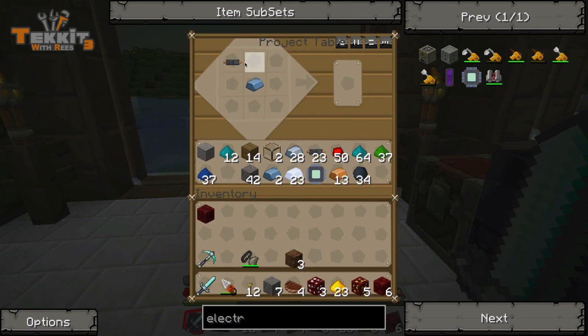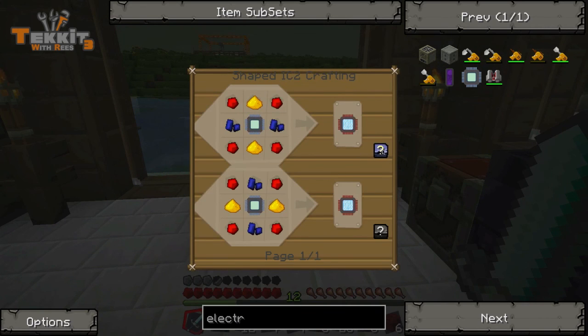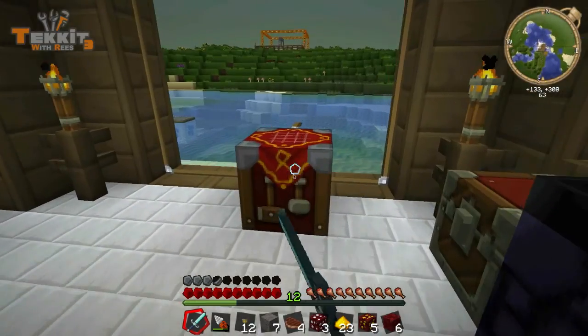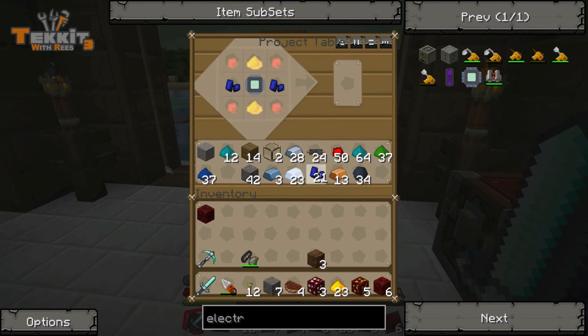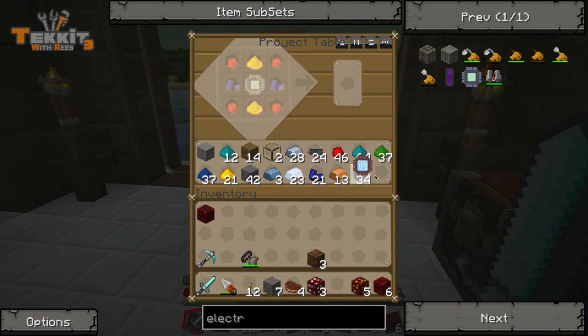And then we've got to surround that. We'll need a lapis lazuli — plenty of that. Two lapis on either side, some of that, some close stone there. There we go — so we've got an advanced circuit. That's cool, never made one of those before.